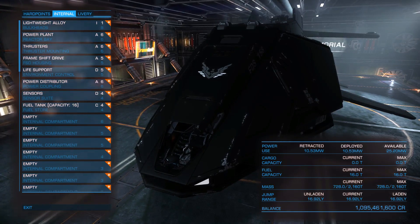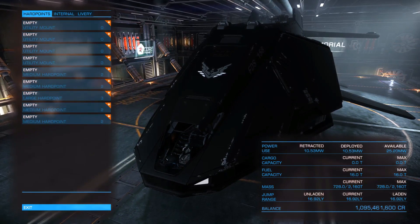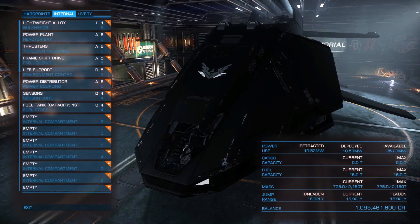It has 7 internal compartments: 1 class 6, 2 class 5, 1 class 4, 2 class 3, and 1 class 2. As for the hardpoints, it has 5 hardpoints — 1 large and 4 medium — that will allow us to create some very nice combinations of weapons, quite strong weapons thanks to the very good available power it has. It also has 4 utility mounts. So let's start taking a look at the capabilities of the Federal Dropship in the different activities of Elite Dangerous, starting with trading, and equip all of the internal compartments with cargo racks.